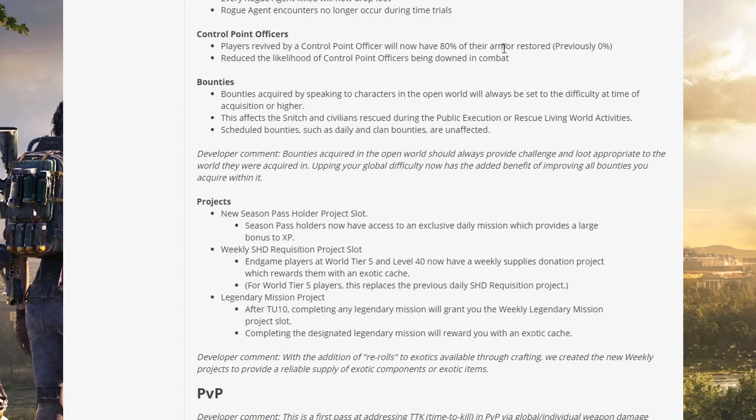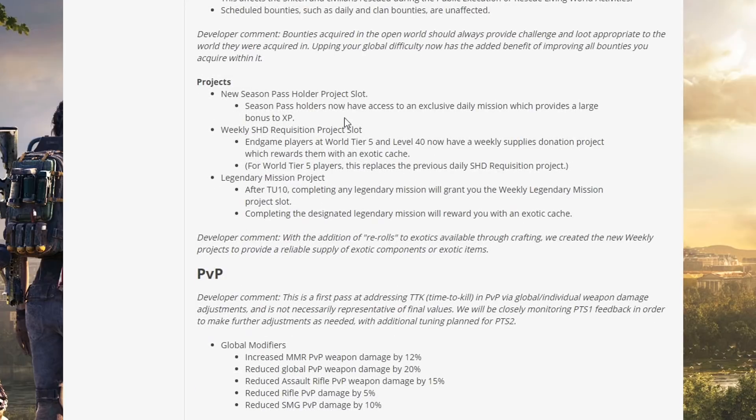Control point officers will now revive players with 80% of their armor restored — previously zero percent. Reduced the likelihood of control point officers going down in combat. Bounties acquired by speaking to characters in the open world will always be set to the difficulty at the time of acquisition or higher — affecting the snitch and civilians rescued during public execution or rescue activities. Upping your global difficulty now has the added benefit of improving all bounties you acquire within it.